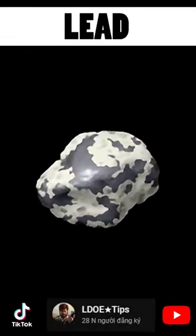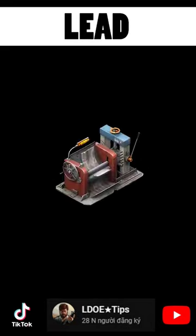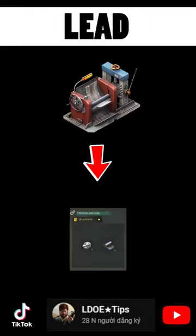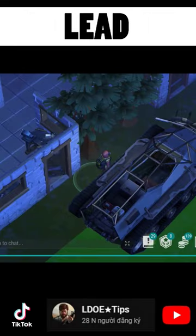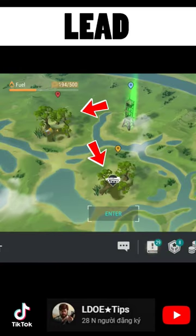Lead is a soft metal with useful features. Lead is applied to what can be made into lead plate. To get it, you need to use an ATV to go to wild bogs or swamp forest to get a crate.